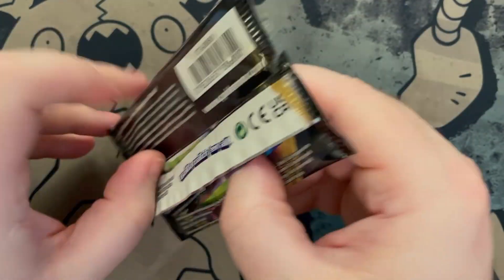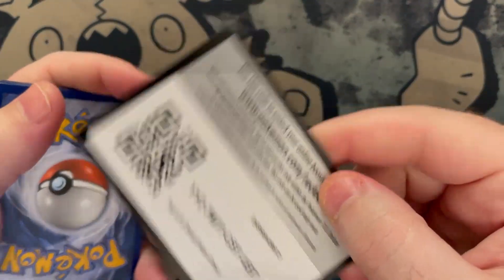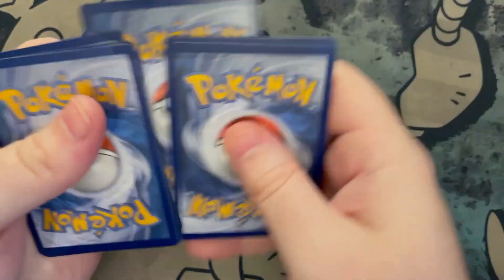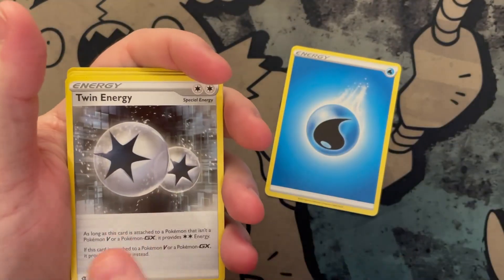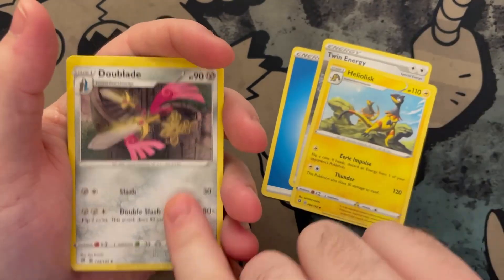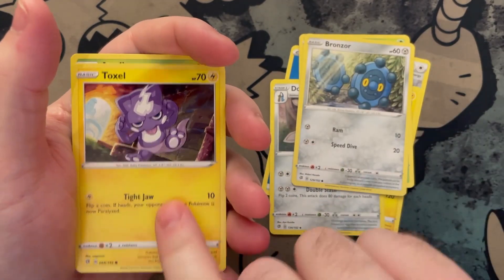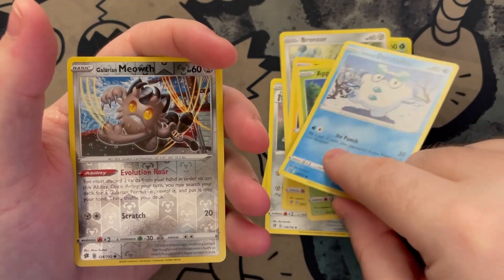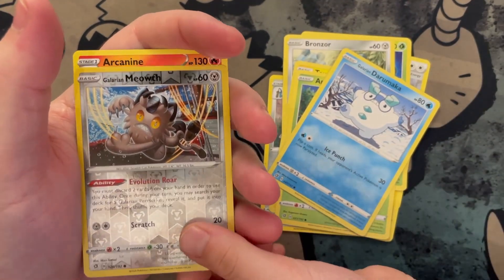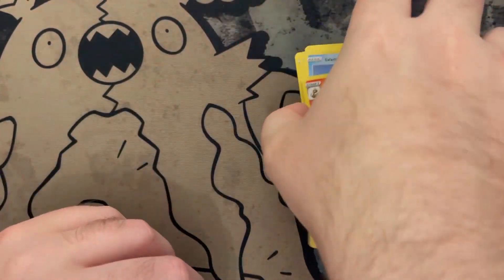Did you know that when Rebel Clash released, it actually was the worst set? There's a lot of cool cards in it though. It's gonna get harder when you get the V's — those are some of the toughest. All right, we got some water, we've got Twin Energy, Heliolisk, Blue Blade, Phantop, Bronzor, Toxicroak, Applin, Galarian Darumaka, and our reverse is Galarian Meowth.